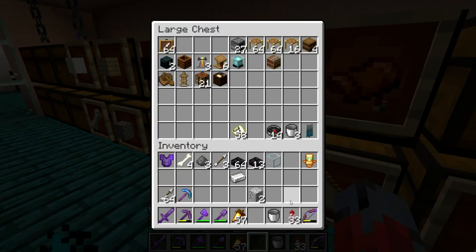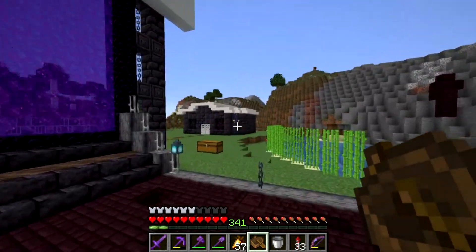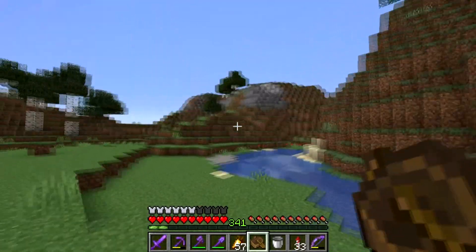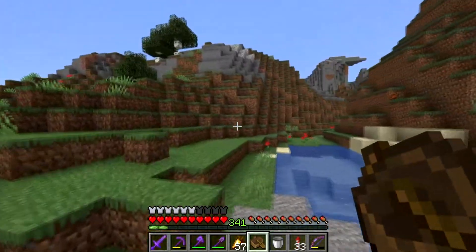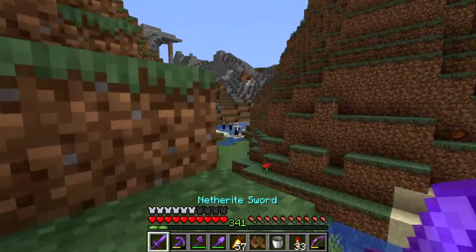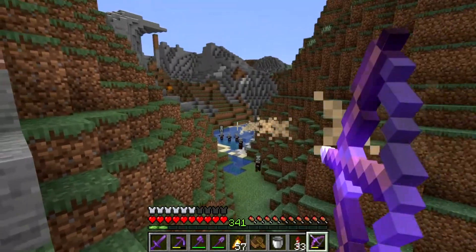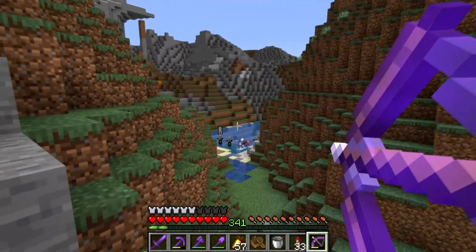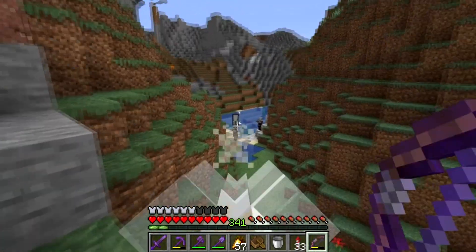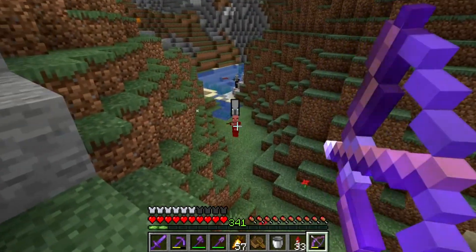Let me quickly just get a boat. If you put them in a boat, they can't actually shoot at you. Where have they gone? Are they gone? Oh, they're over there. I'm going to kill off all of them but one, because the others are going to be a pain. I don't want too many pillager captains, so let's take him out.